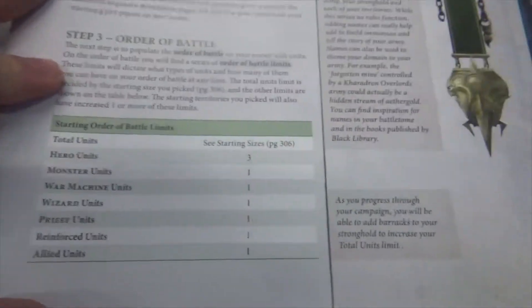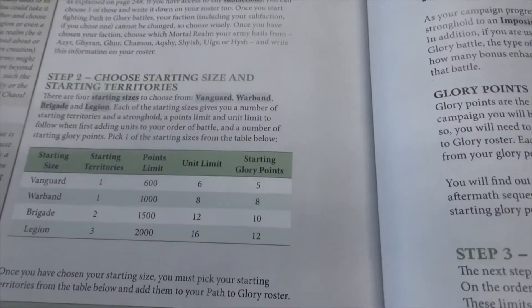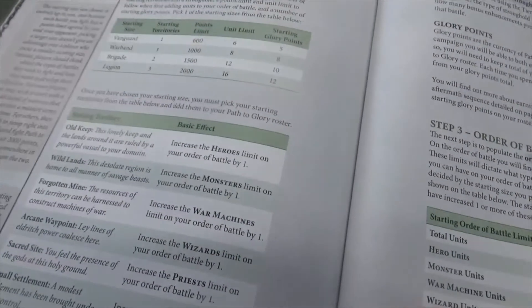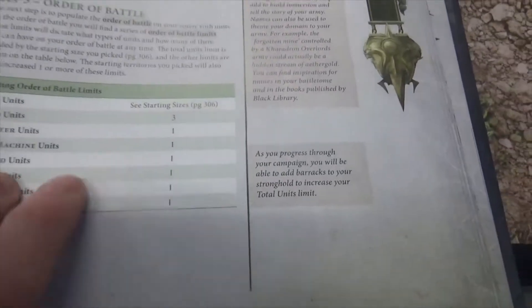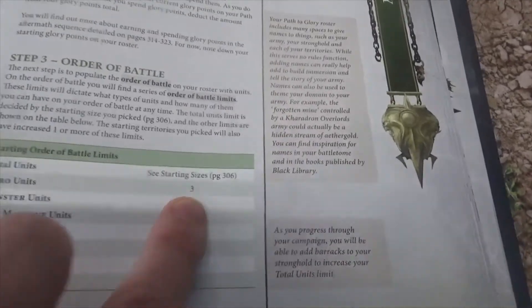Your Order of Battle has a few restrictions when starting out. At Vanguard size it's a 600 point limit and maximum of 6 units. There are also restrictions on heroes — maximum of 3 — monsters maximum of 1, but 2 for me because I have the Wildlands territory. Additionally, one War Machine, one Wizard, one Priest, one Reinforced Unit, and one Allied Unit. I haven't got any Reinforced Units, Allied Units, or Priests. I do have a Wizard and two heroes — one is the Wizard and one is the General — and I've got one Monster.